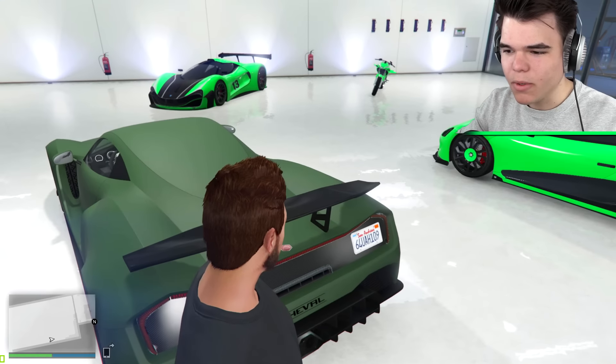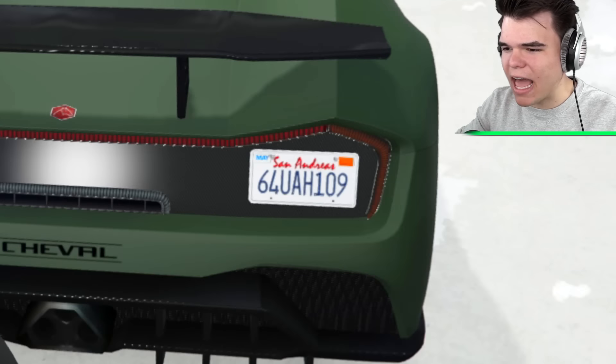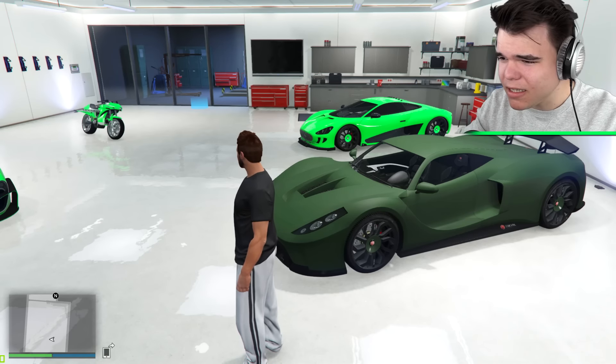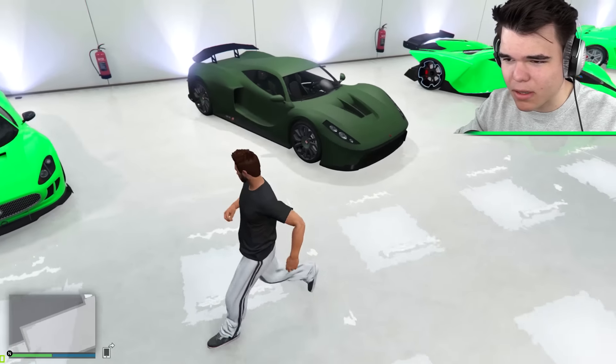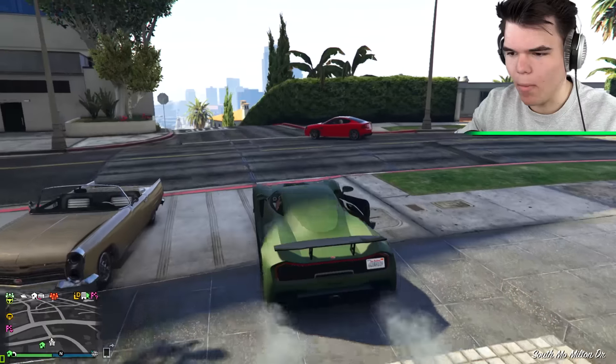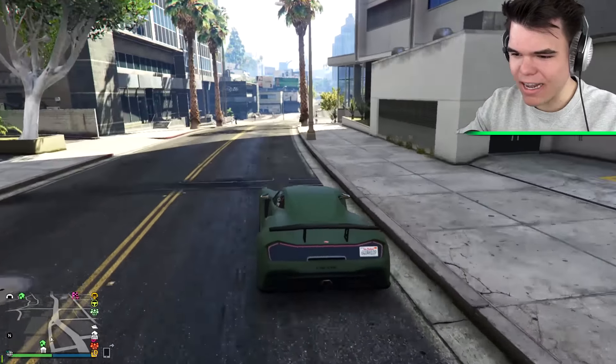I do hate the green color on this, we need to change that. And what the hell? That license plate is not in the middle. This thing is looking pretty good. From the back, it reminds me of a GTR for some reason, but it also reminds me a little bit of a McLaren. I'm not sure what this car is based on. Hey Siri, what is the Taipan in Grand Theft Auto based on? Siri is not very helpful because I cannot figure out what this car is based on. And why is my door open? This car is insane.